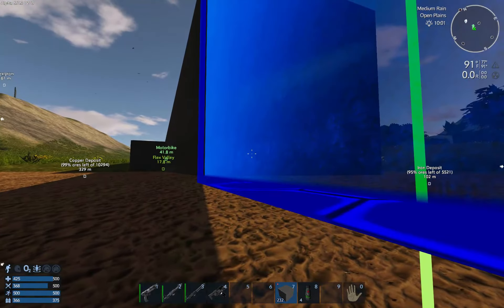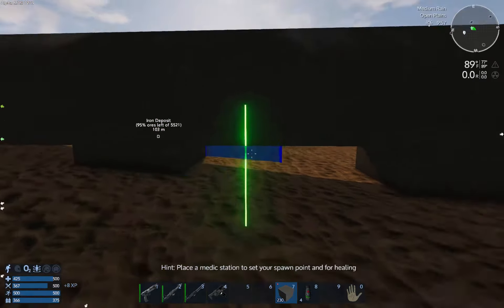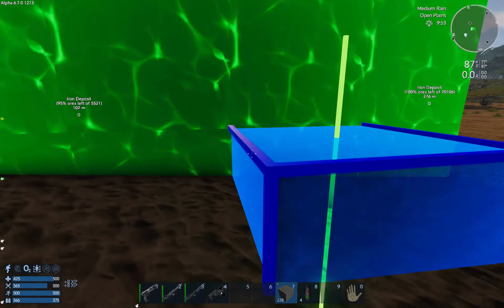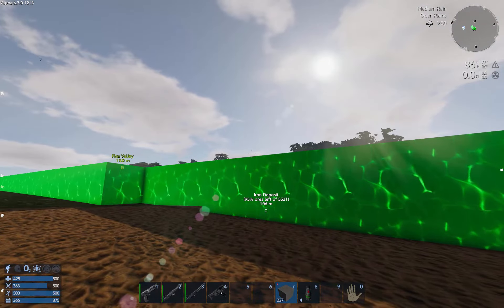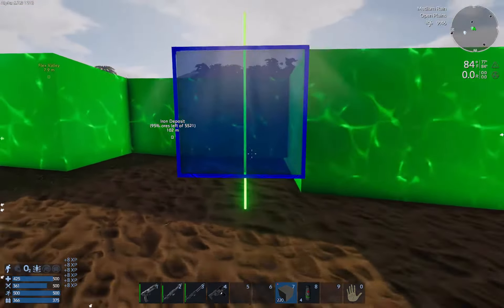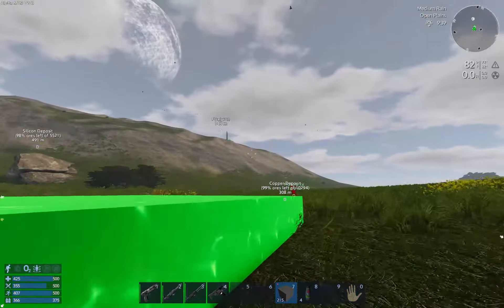Now obviously, right there — we need it supported. Because if we look at 'show structural integrity,' you can see these are not so hot. I want the spine of the base to be well supported. There we go — two blocks high. All of that is supported, no problem.